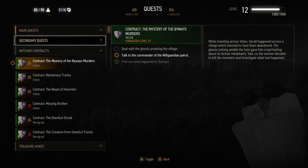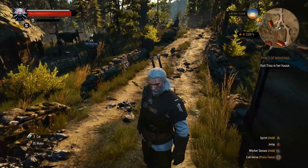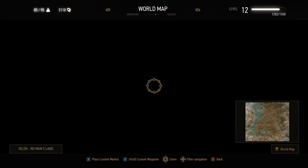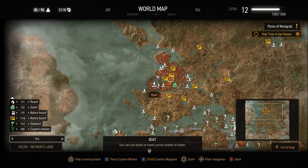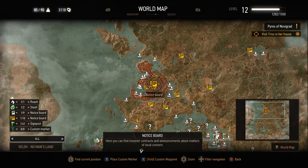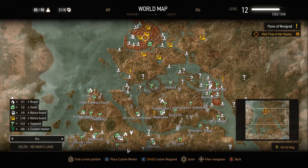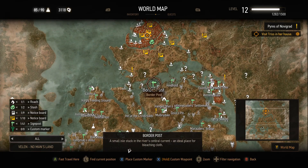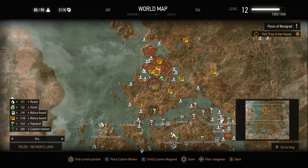In the next video I will continue the main quest. I need to visit Triss in Novigrad. For those who don't know, Novigrad is located in this town right here. You can't fast travel there because we haven't been there for the first time yet, so I need to go there on horse.